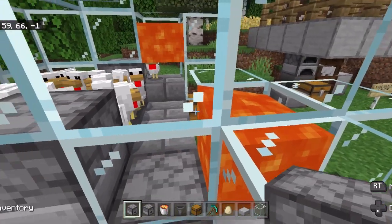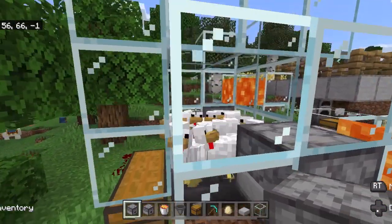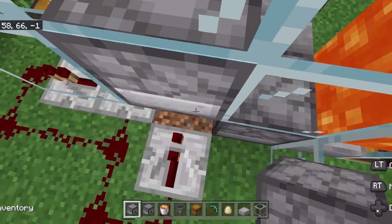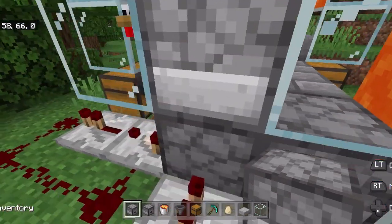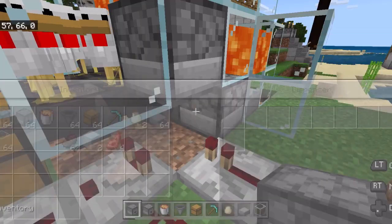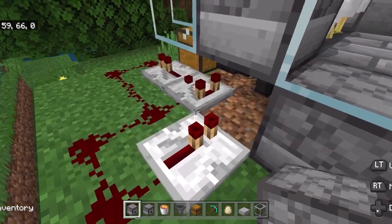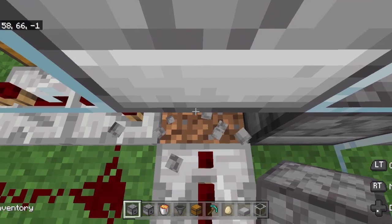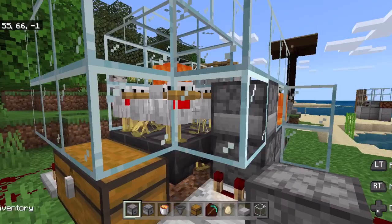I just wanted to show you guys one more tip. Let's say that something happens and your chicken farm breaks and the chickens escape — you can go down and break the dropper that you broke before. No chickens will escape, and you can make it point up again and it'll become a self-feeding chicken farm again. So just by breaking this thing you can either make it cook more by placing the block over here facing in, or you can point it up again and that will make it reproduce more chickens.